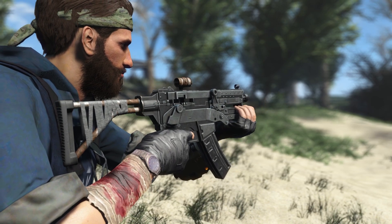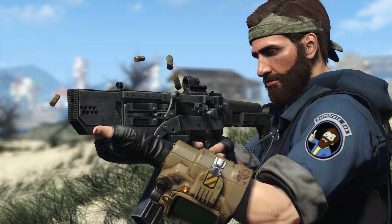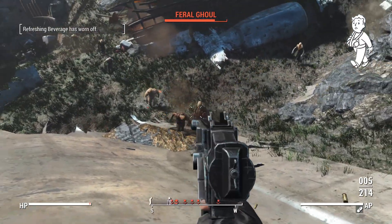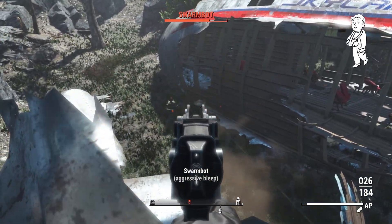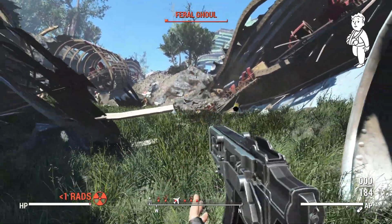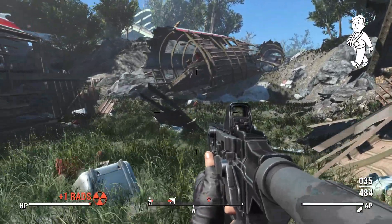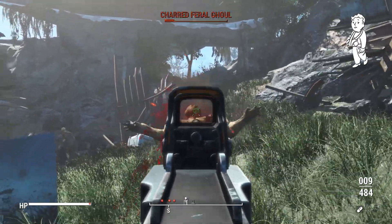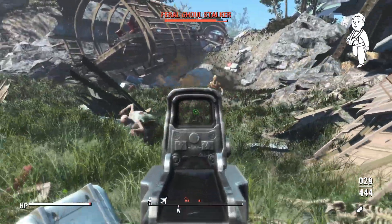This weapon makes for a great early-game SMG, as it has the same base damage as the 10mm pistol and starts spawning in the world at level 5, which is pretty immersive. They share the same caliber, and this one is fully automatic — even though the vanilla 10mm pistol can also be fully automatic, I definitely prefer it in SMG form. It recently got an Xbox port too. I recommend checking this one out — it's a nice little cross between real-world attachments and a classic Fallout gun.